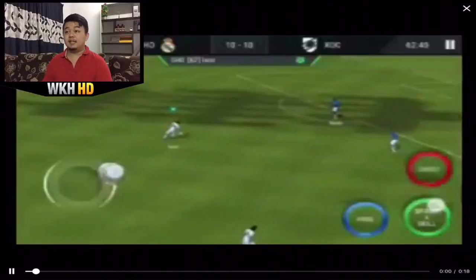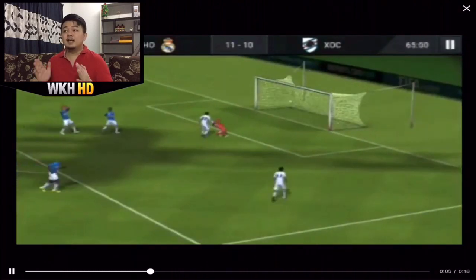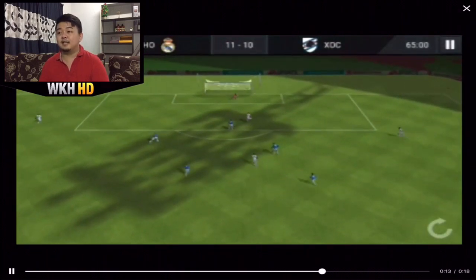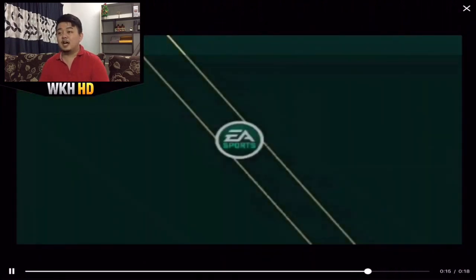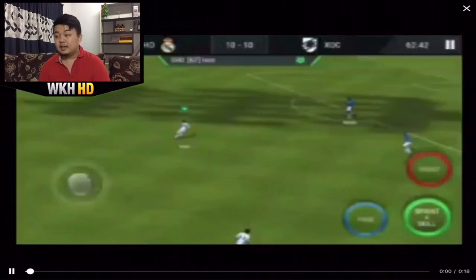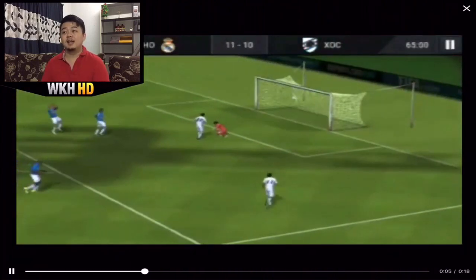Our 5th best goal of the week is from SHOB HIT, and I call this the double roulette because he made this skill move smooth as hell. Apparently using his control, he managed to pass through 2 defenders using the roulette. Look at that — the first roulette and the second roulette — and he made the shot, an easy shot. The roulette managed to pass through these 2 defenders, smooth as hell, and he made the goal. Such a nice goal.